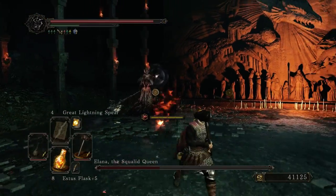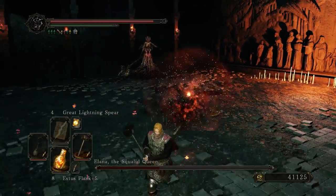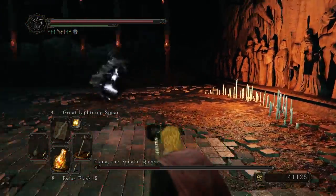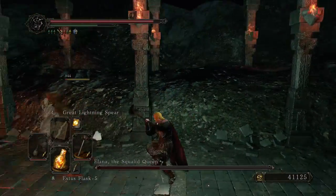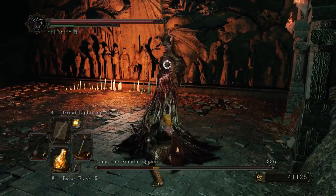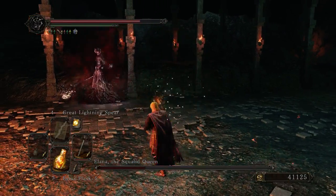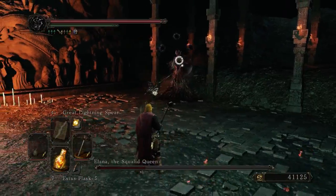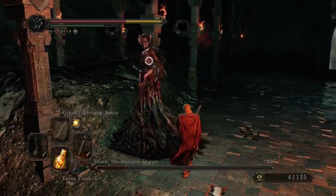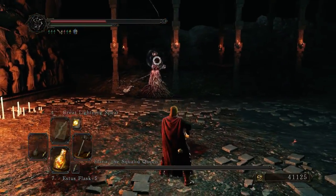I prefer not to lock onto the minions because if I do, sometimes I can't see what she's doing and she'll get me with something. If the minions get you, it's not that big a deal, but if she gets you, that's worse. Her melee attack is basically what Nashandra did with her scythe, and you can avoid that pretty easily.